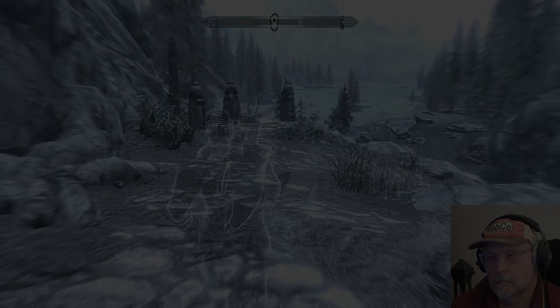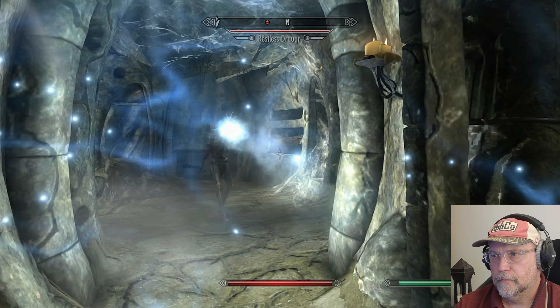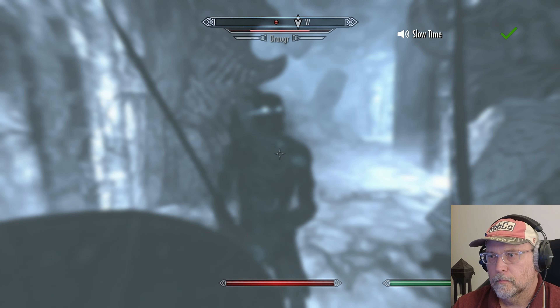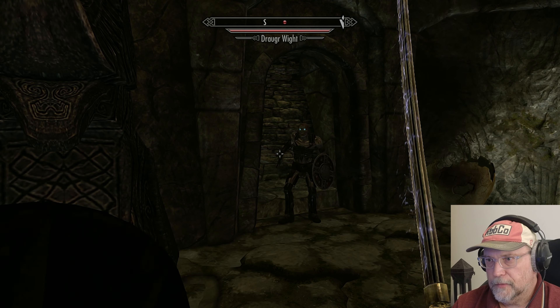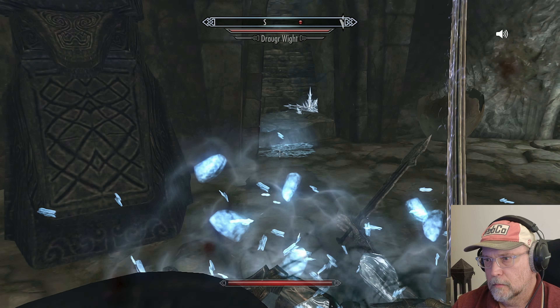Become Ethereal. One thing I noticed with the voice command system is that I tended to use shouts more often, and I used a wider variety of shouts, because there was no need to go into the menu to select which shout I wanted. For example, I used Disarm more — Disarm — and Slow Time more often — Slow Time. Both quite useful, but not ones I usually put in my favourites menu. The main challenge was remembering the names of all 20 shouts, even in English.